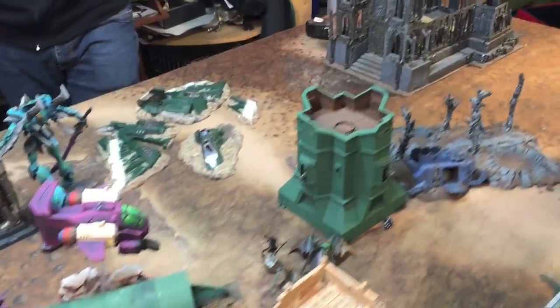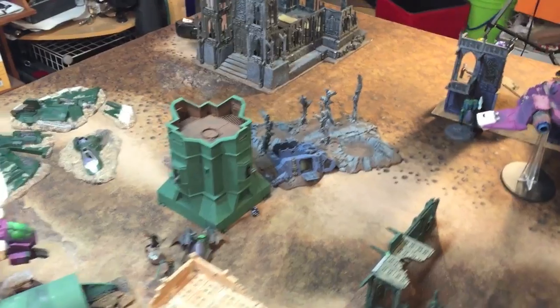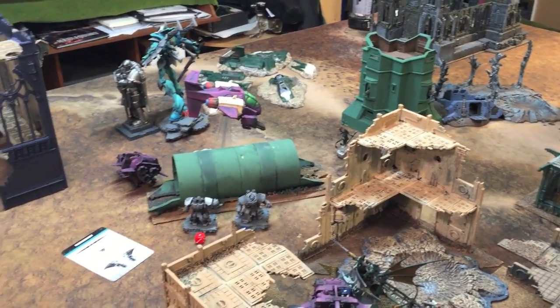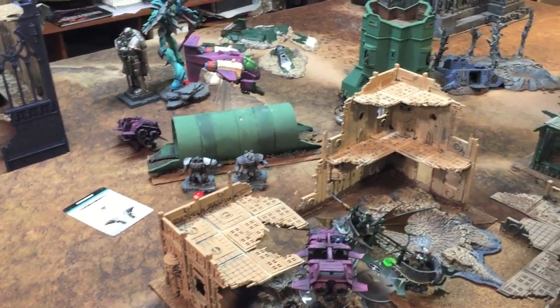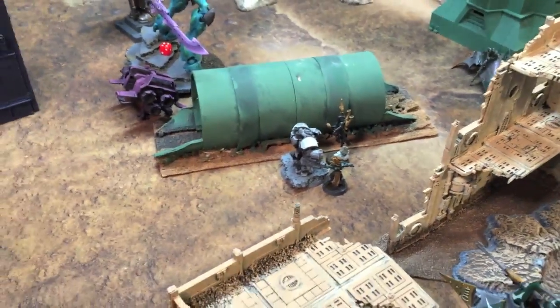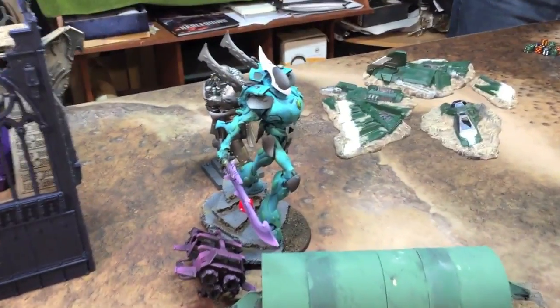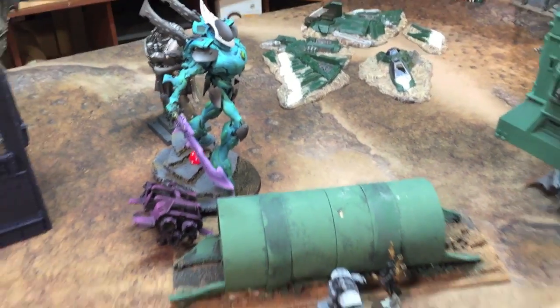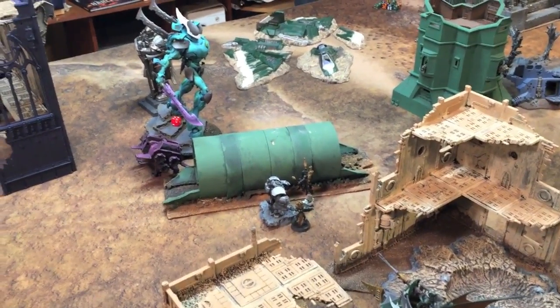Going on to Eldar turn six — I get one more point for the Kabalites sitting in the backfield. I need two more kill points to tie up kill points again. At the end of turn six: my War Walker finally killed the Landspeeder, I killed one more Centurion, Psychic Shriek missed for the fifth time in a row, and my Wraith Knight charged in and murdered another Storm Talon. Kill points are tied again and I'm up by two primary points.